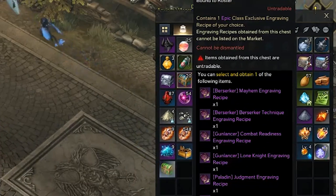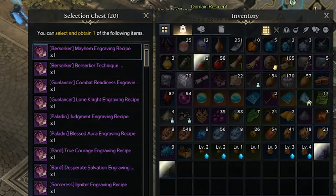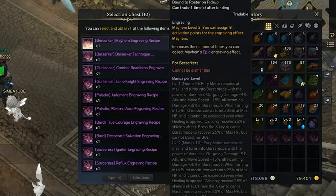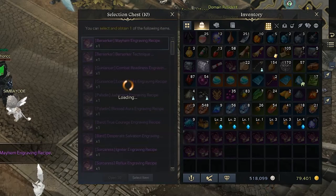Now I want to quickly go over how you will unlock the 20 purple class engraving books on your main. So if you've gotten purple class engravings, you can save those for your alts or sell them. Don't waste them now.